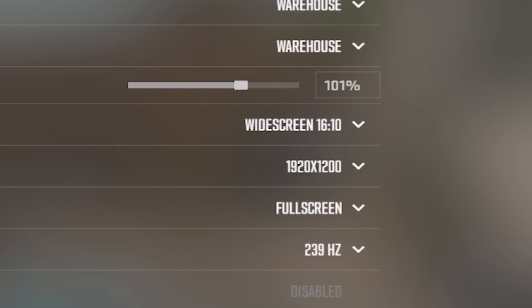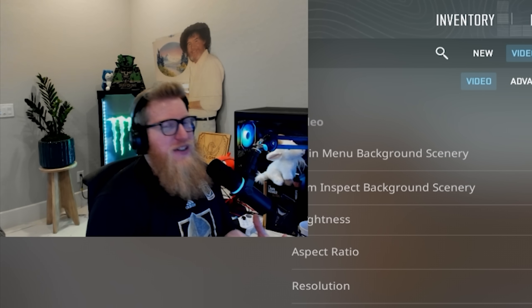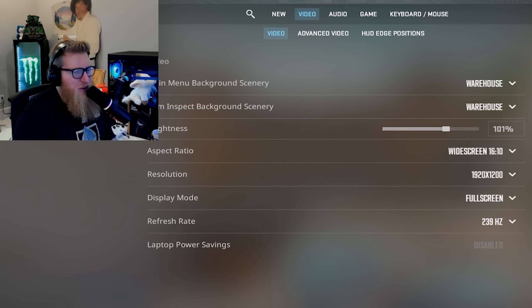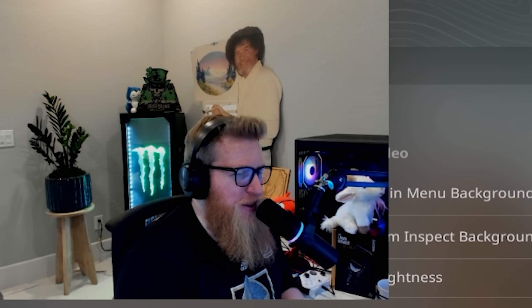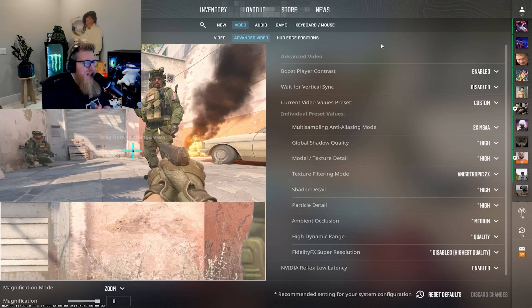Starting with my video settings, I actually play 16:10 now — that's probably the only significant setting that's changed. Shout out to Alish for this. I was dabbling with 4:3 stretch for a bit but it always felt too fast and inconsistent. 16:10 is a nice middle ground because playing on 1440p at 69 almost felt too detailed and hard to see people. I play 1920 by 1200, which is a high-end res for my 1440p monitor, stretched on 16:10, at 240Hz.